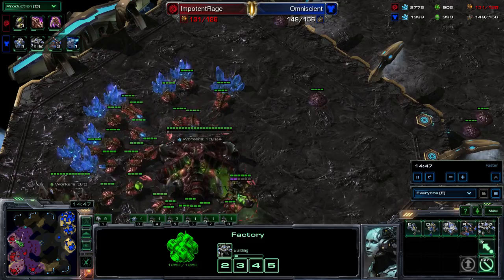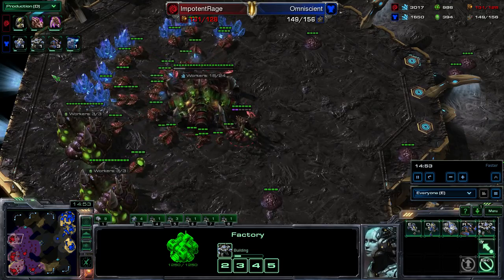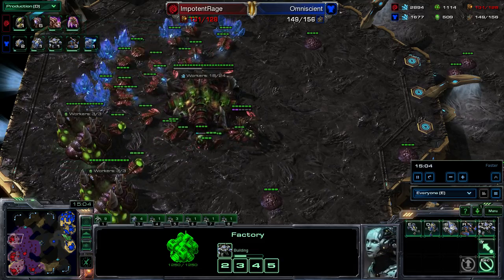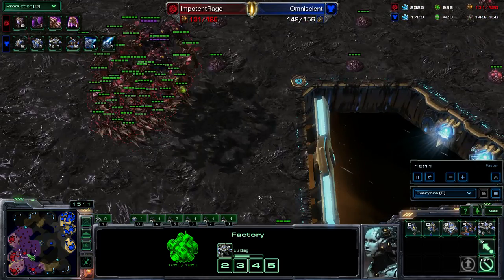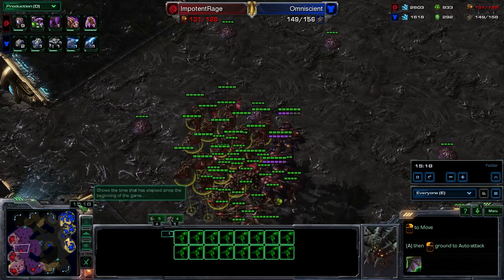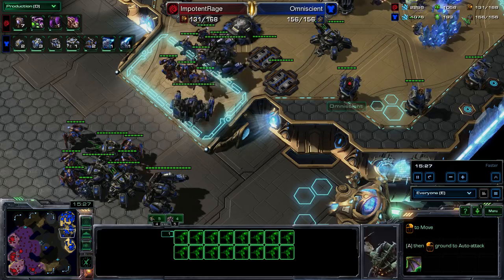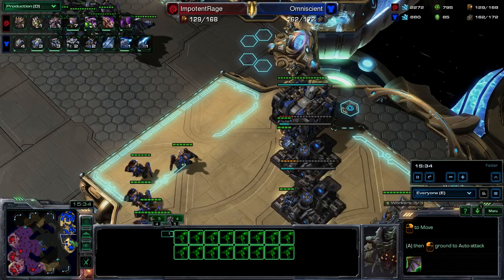My army is chunking along — I am getting a lead in supply because of his supply block. This mineral saturation has been really good this game. On three bases I think he's doing alright and his upgrades are doing pretty good. Finally have my plus two starting. Three Hellbats and Thors — I'm going to go for a big mech ball. I've not put any pressure on him. I was thinking about maybe making some Hellions to run around, but with these Mutas on the map there isn't too much I'm really expecting to get done.